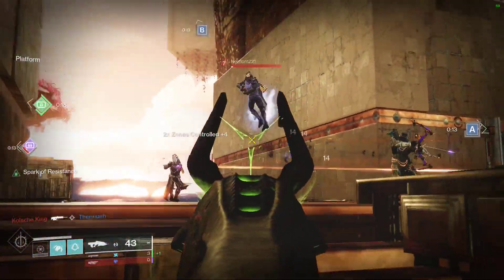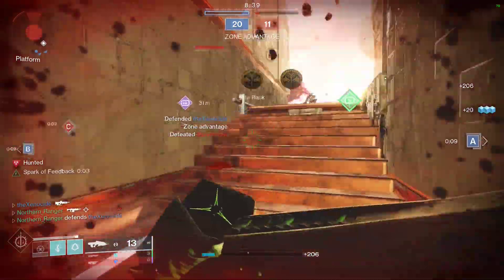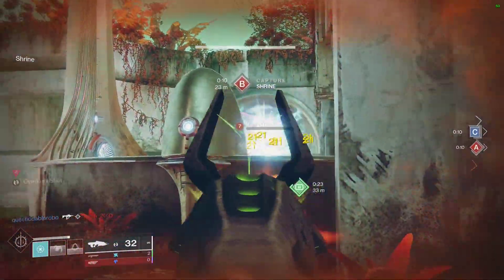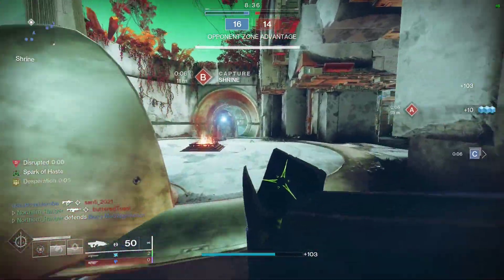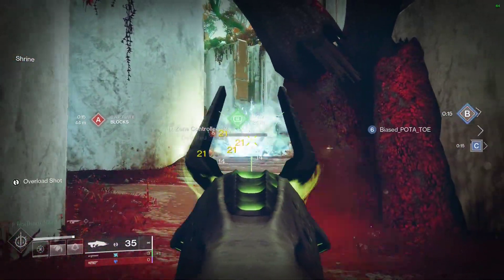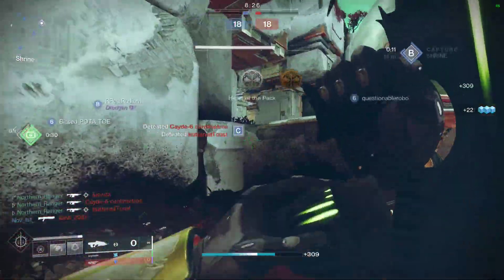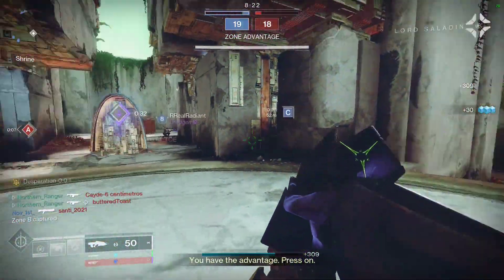Last season, a Destiny 1 classic returned to us with the Crota's End Raid. Necrochasm is a kinetic 720 RPM auto-rifle, and just to be absolutely clear, no, it is not meta. It's not even particularly competitive, nor is it the best in its archetype. That spot should really go to Quicksilver Storm, at least in PvP. Necro can be acquired from the Crota's End quest in one of the most annoying slogs of an exotic quest you'll ever get.